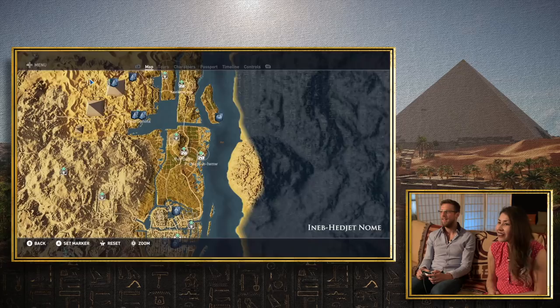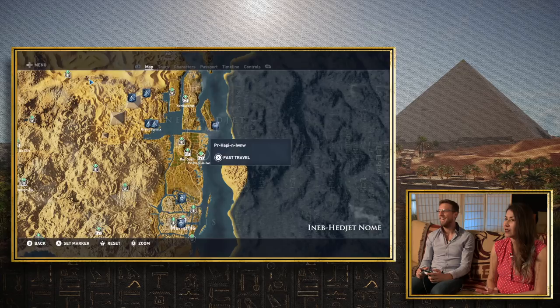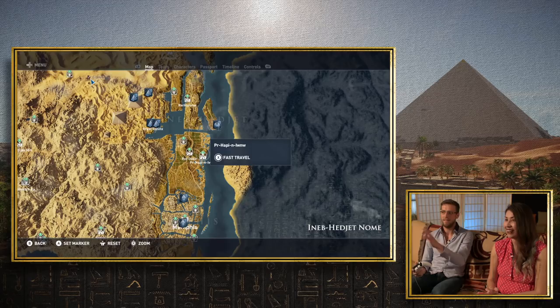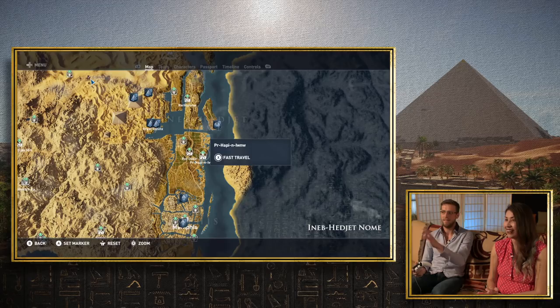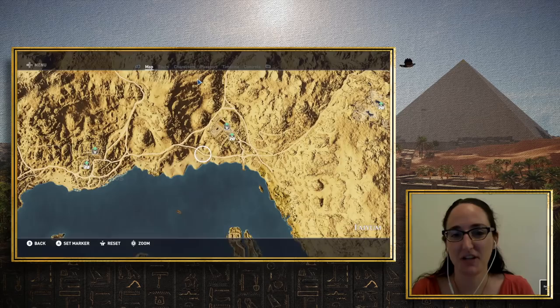We had some discussions with the designers regarding names like Perhapi and Iunu — how they're pronounced, but your guess is as good as ours. It's all linguistics. We tried to stick with Egyptian names when these locations are Egyptian, and Greek names when that was more accurate — like Karanis. We don't have an Egyptian name for it really, just the Greek. But I do like the alliterations — there are a mouthful of names.